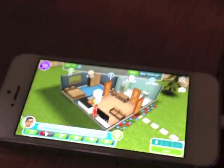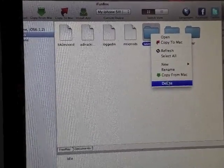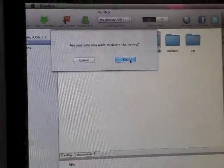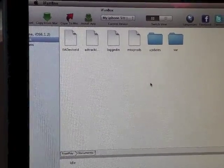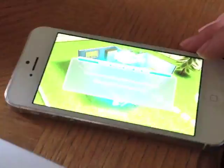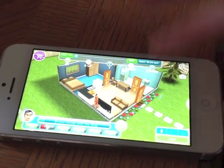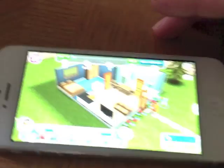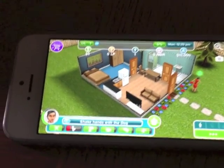Okay, we'll let that sit there, and we're going to go back to iFunbox and delete save games from the folder. Now we're going to go back to the device. Make sure you're doing this in the order that I'm doing it. Make sure you see your character here just waiting outside their house. Again, zero life points, no money, just one sim.